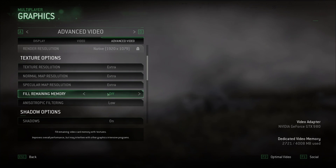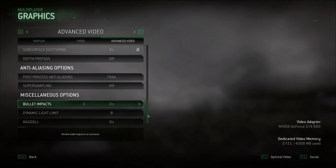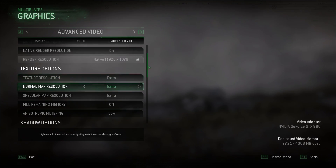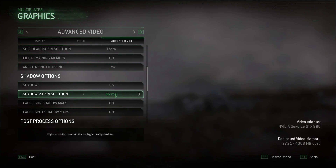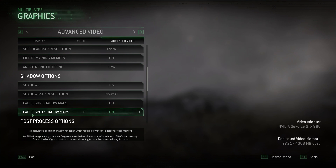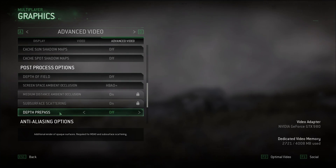After turning off Fill Remaining Memory, go to Native Render Resolution and set it to On. Then scroll down to Shadows — you can leave shadows on, but if you do, make sure Shadow Map Resolution is set to Normal. If you're still experiencing FPS drops, disable all shadows. Also turn off Cache Sun Shadow Maps, Cache Spot Shadow Maps, and Depth Pre-Pass — all three of these should be off, as disabling them will improve FPS and reduce stuttering.